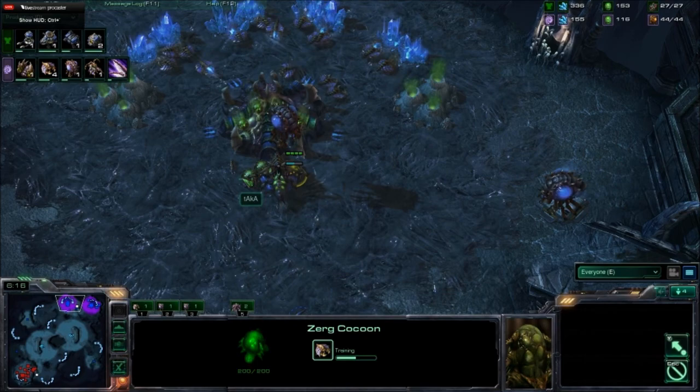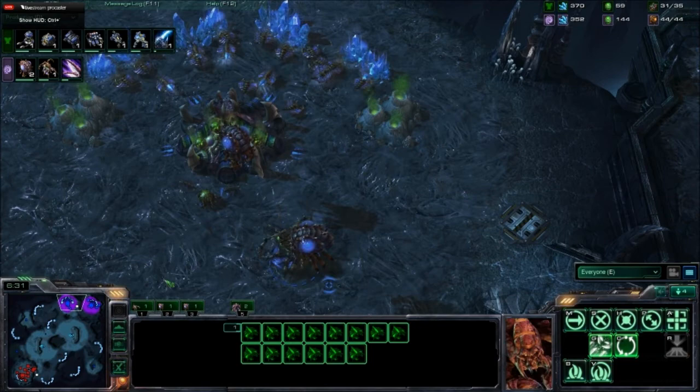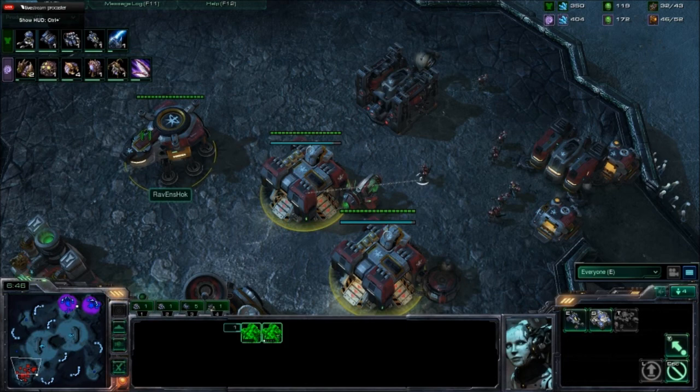Taka is actually keeping his cool, still building drones, getting supply blocked slightly. Either way he's just building more and more drones even after seeing that scary pressure of three Marines from the Terran player. I don't know if the Terran player can support two barracks, two factory, and one starport on one base — it's going to be kind of tough.